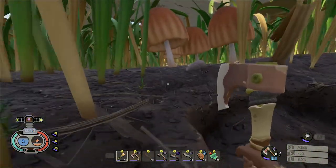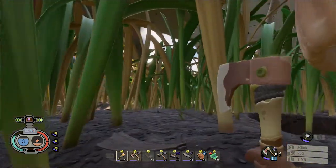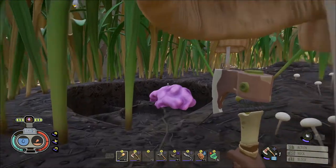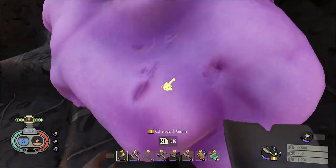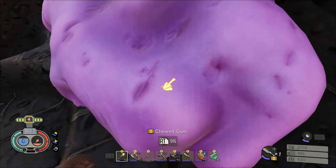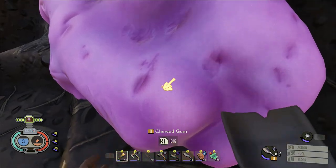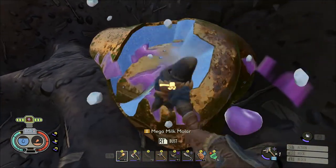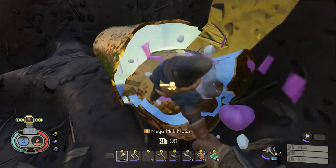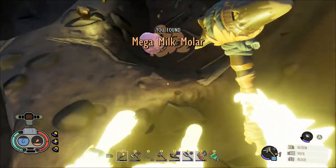Now I can come down to the lower yard and grab stuff. Thanks to this I'm also exploring underneath the picnic table a bit better — something I didn't do for a long time because I didn't have the right tools. Now that I have the number two shovel, I can finally get this. I not only get gum but also a mega milk moulder — just thought I'd share that for those who may have missed it under the picnic table.